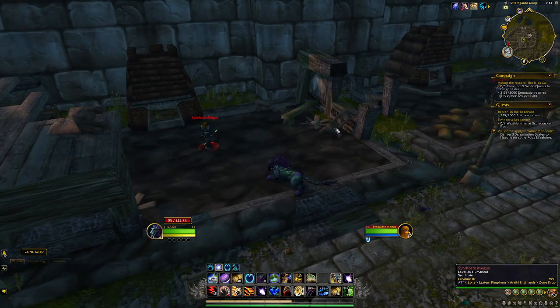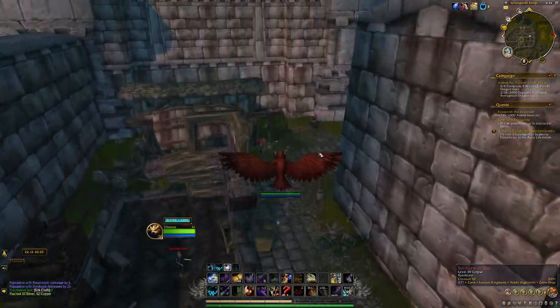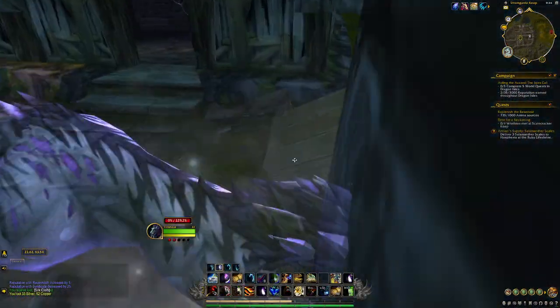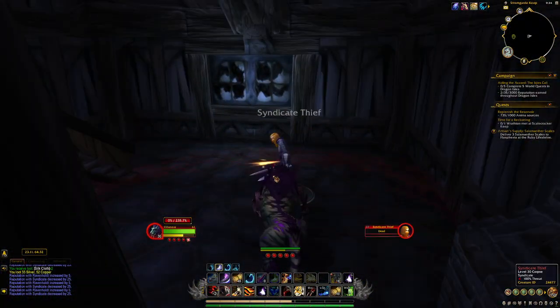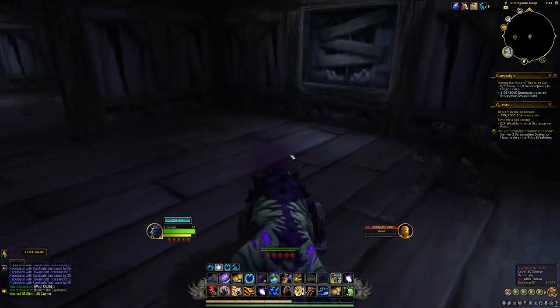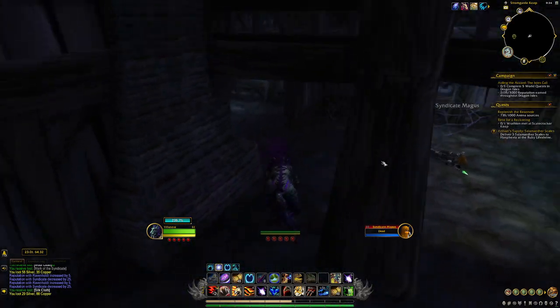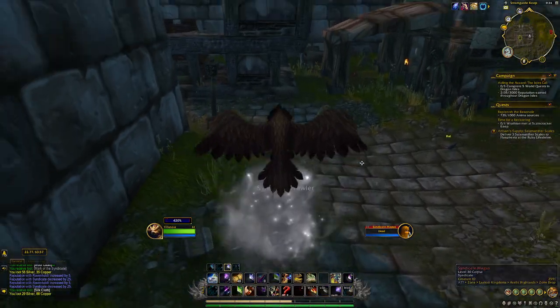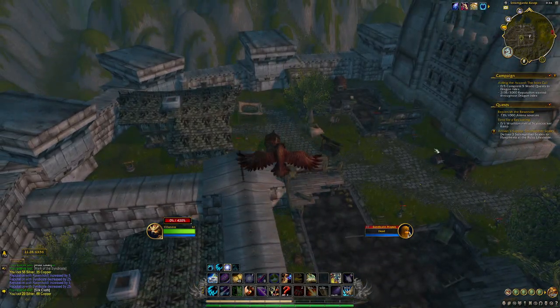There is one mage here as we're kind of in the middle. There's one mage there, and there are two in this building over here — one on the ground floor. We're just going to see if this drops for us, and there's one up here on the top floor. Now all of the others are all the way up this way. There are no other mages down here and there are none in here.